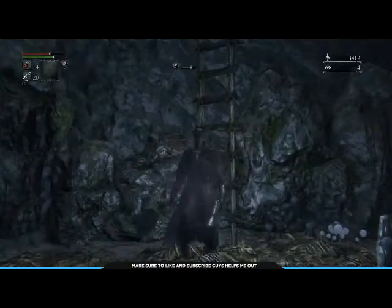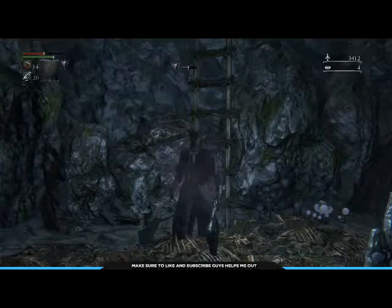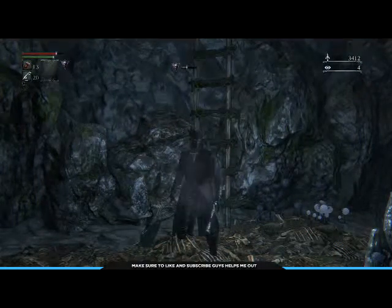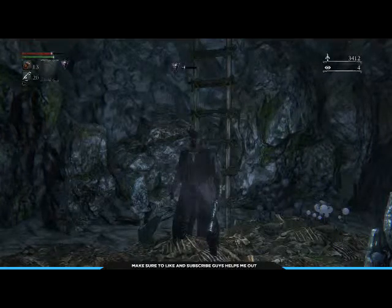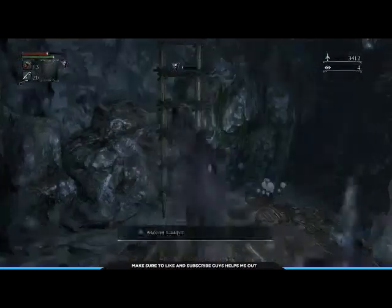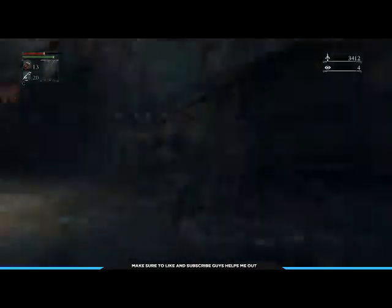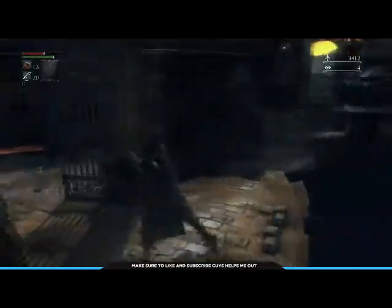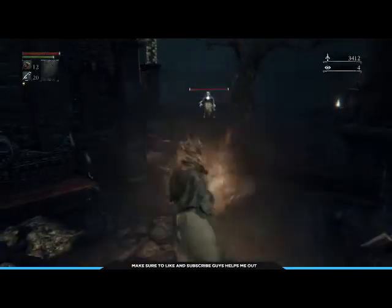When you get back to this ladder, don't forget — wait until the poison goes away, then climb up. If you don't do that there's a very high chance you'll die on the ladder and have to restart the process from the gate you opened earlier. Once you're up and back to the surface, follow this little path leading back into the Forbidden Forest, even though you're technically still in Yharnam.